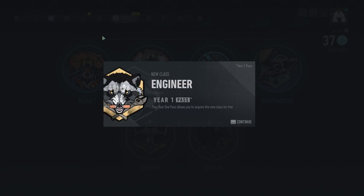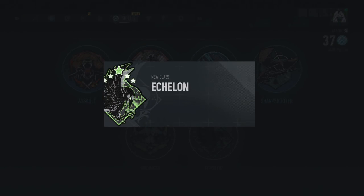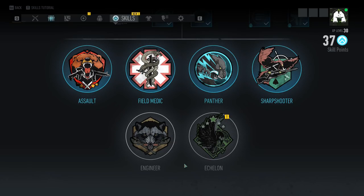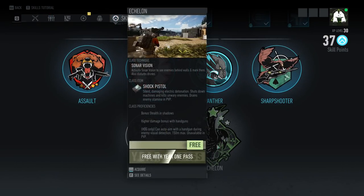New class — engineer! I didn't even know this. I didn't even know there was a new class. They didn't announce that. Wait, there's another one — there's two new classes. Echelon. I'm going to have to get the pass, but I should have it. I didn't expect this — they didn't announce this. There are two new classes. I'm going to alt-tab and go tell my friend he needs to get on this game.